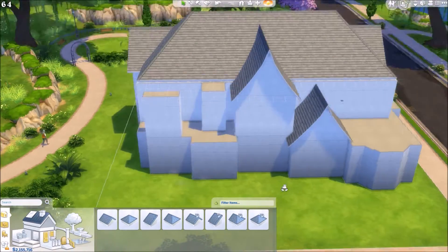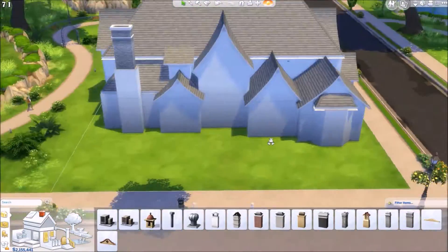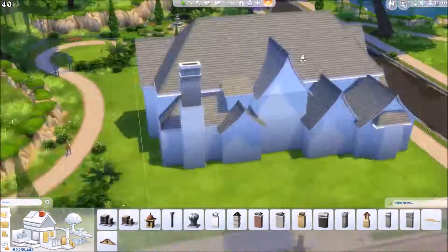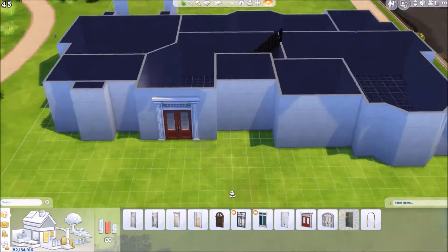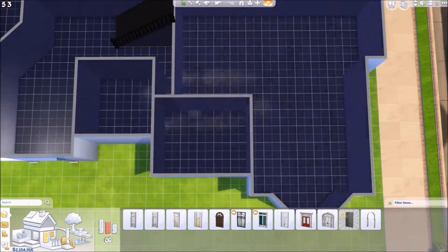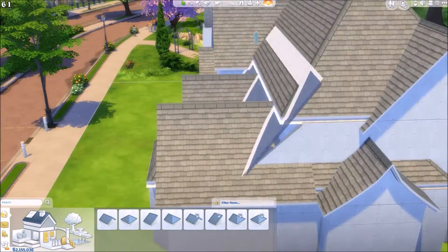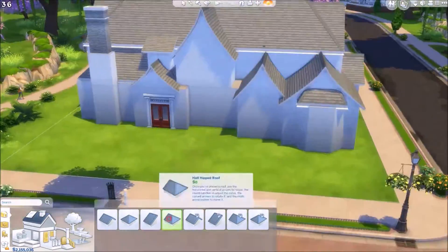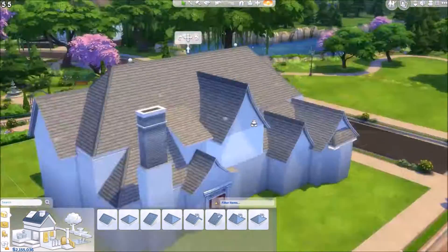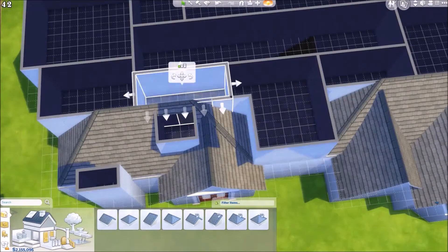The living room is a pretty decent size, along with the master bedroom upstairs which is right above it, with a little angled — I don't want to call it a bay window area, but I guess that's what it is. I really like how it turned out.